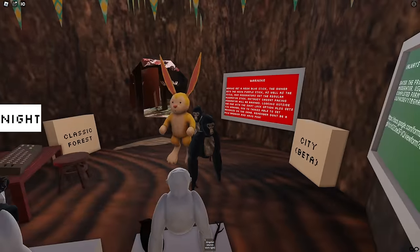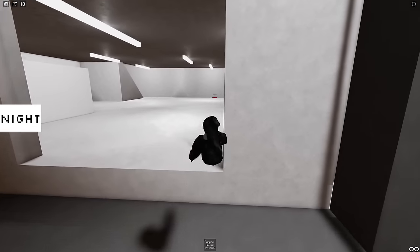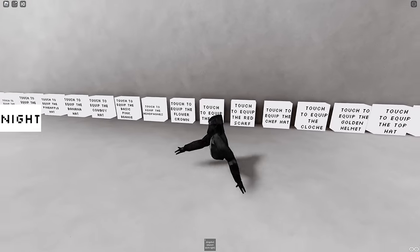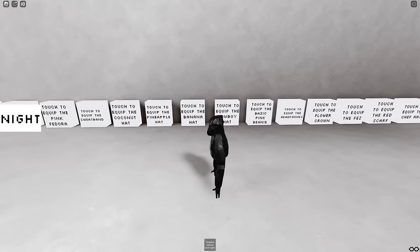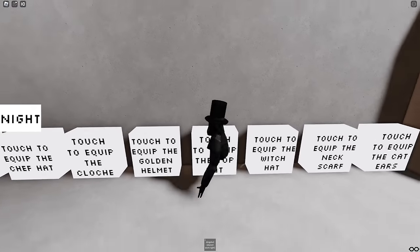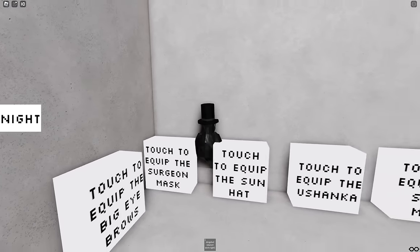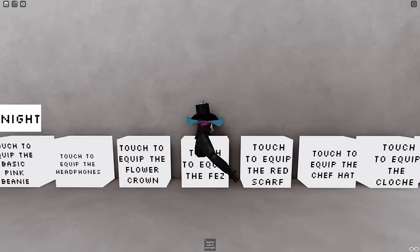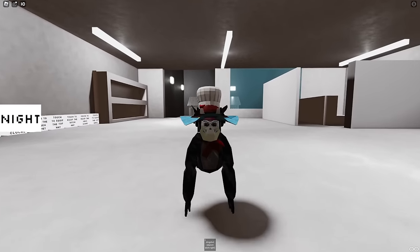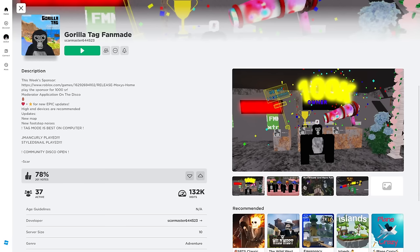What is in here? We got city, beta, classic forest. Let's see what's in city. Yeah, cosmetics! So there are cosmetics - just gotta look. We should be able to find the top hat somewhere in here. Here it is - top hat! Yeah, I got the top hat. Look at me. Do they let you put on all the cosmetics? Oh yes, they do. I have every single gorilla tag cosmetic on. Wow, this looks like some villain mask. Really tag fan made tag.